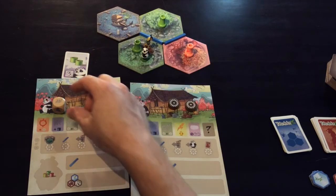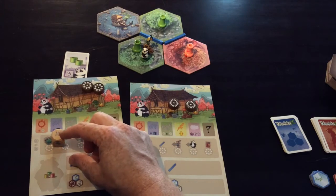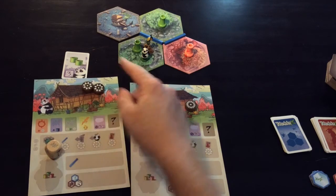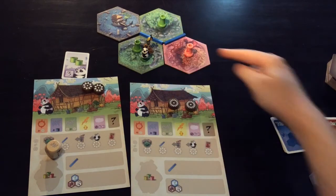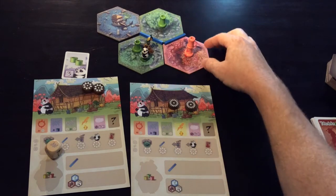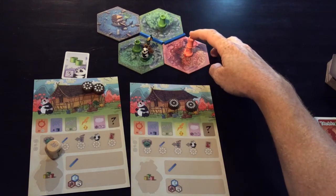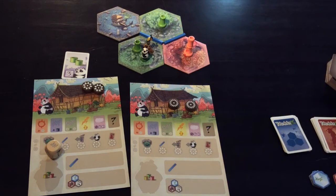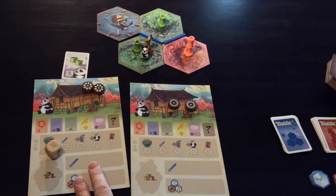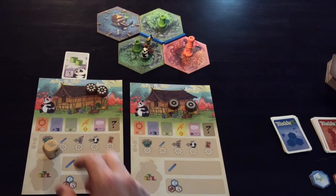The second side of the die — the raindrops — allows you to add bamboo to any one irrigated tile, so bamboo will grow on that tile. Bear in mind that when building bamboo, whether through the gardener or from rain, there is a maximum amount of bamboo that can go on each shoot of four — four is the tallest any one bamboo shoot can grow to.